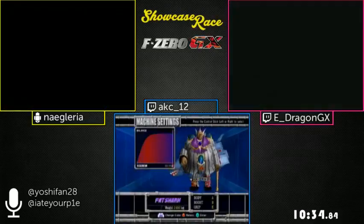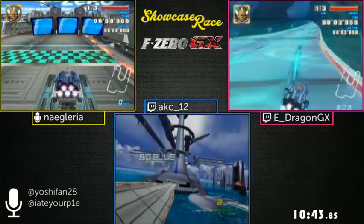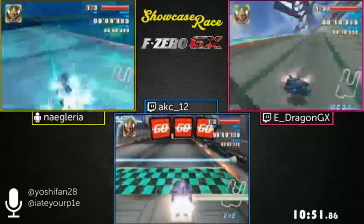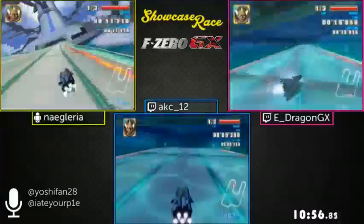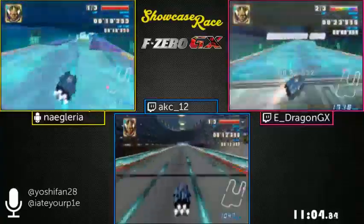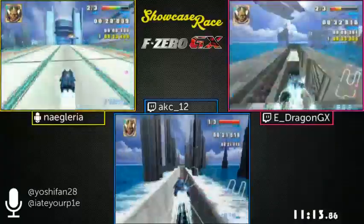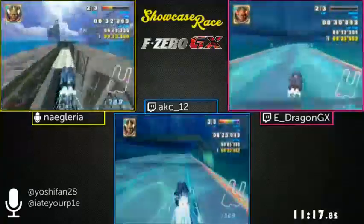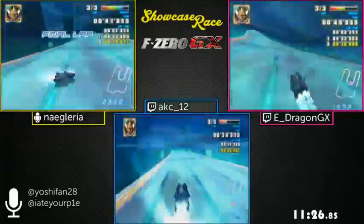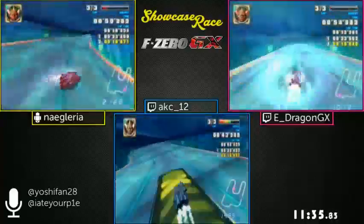Basically if there's a track with a ton of boosts, they're going to be using Fat Shark for a good chunk of those, just because of its boost upgrade. Fat Shark's boost lasts longer than any of the other machines in the game, and it also has quite good acceleration in general. Now we're on Big Blue Drift Highway — Fat Shark is not the optimal machine here, but it's pretty much the one machine that can consistently get good times. It's only about two or three seconds behind the world record.